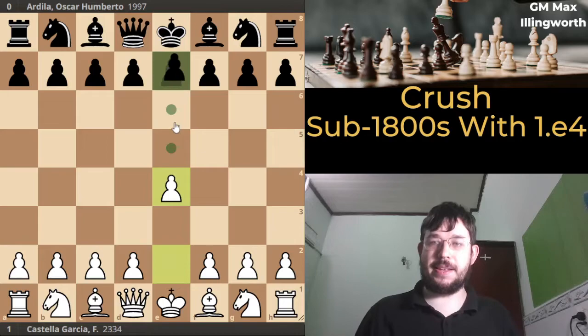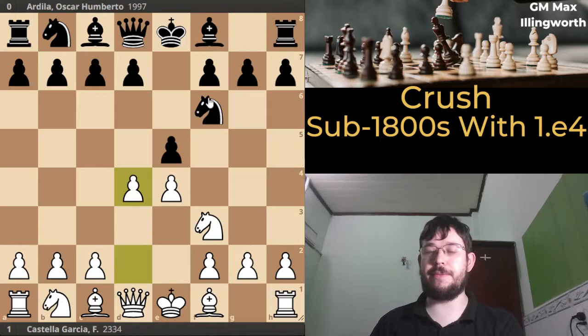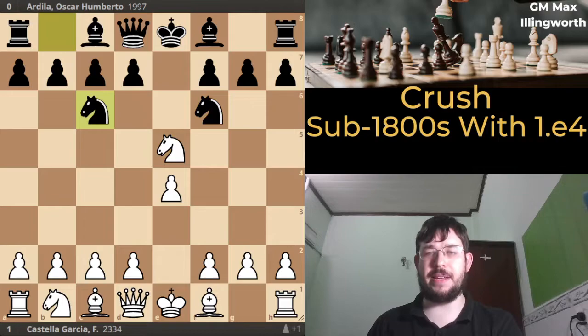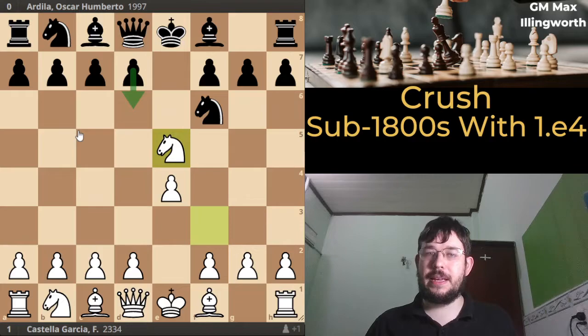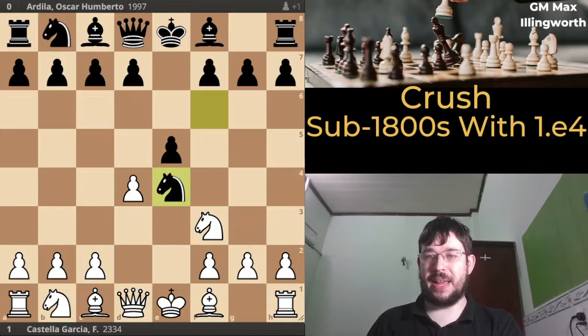In this video I'm going to share a fun game played in Title Tuesday where a player rated 300+ beats a player 300 points lower using my suggested system against the Petroff with d4. This avoids tricky gambits like the Stafford Gambit and also moves like d6. d4 is a very annoying move against Stafford players because they have no idea how to deal with it.